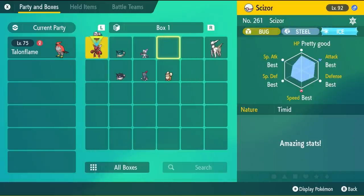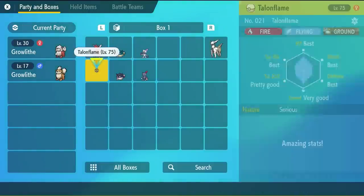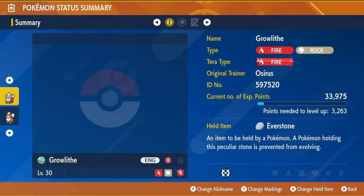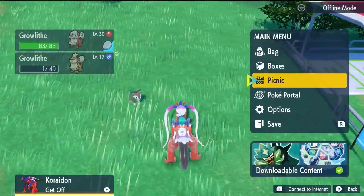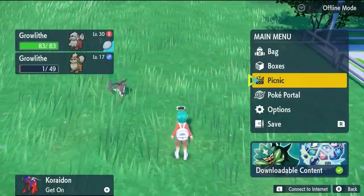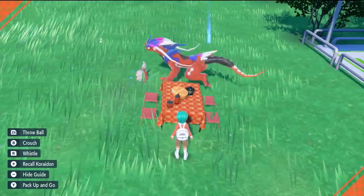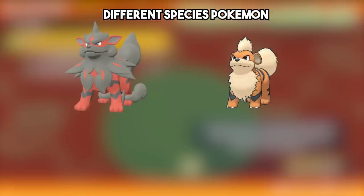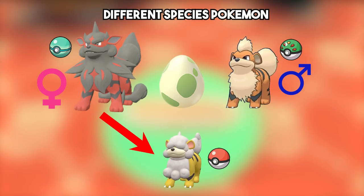The next step is to put the Kantonian Growlithe and the Hisuian Growlithe in your party. Make sure you attach the Everstone to the Hisuian Pokémon — this ensures all eggs produced are always the Hisuian form. When you breed two Pokémon of the same species, there's always a 50% chance to pass down either parent's Pokéball to the eggs. So breed enough eggs from this initial pairing and you'll eventually receive a Hisuian Growlithe egg with the Friend Ball passed down from its Kantonian father. Note that Hisuian Growlithe and Kantonian Growlithe count as the same species, but Growlithe and Arcanine are different species, so eggs would always inherit from the female only.